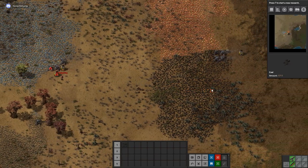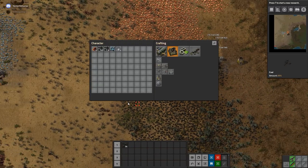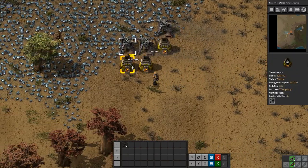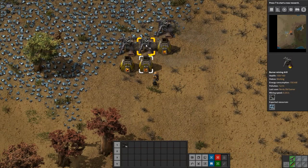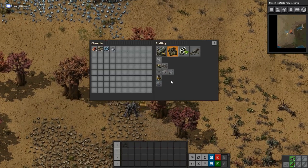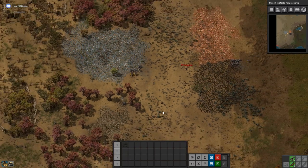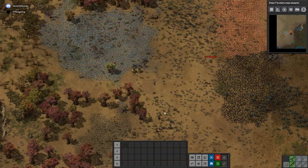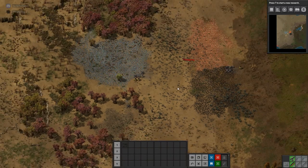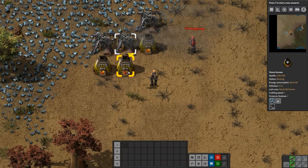We'll go grab some coal. I'll start making some boilers and stuff for electricity so that we can get some science going. There's water over there — that's not too far away.